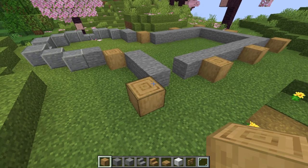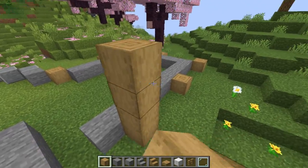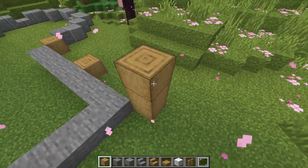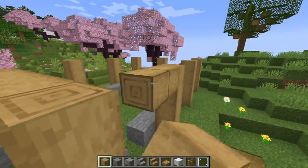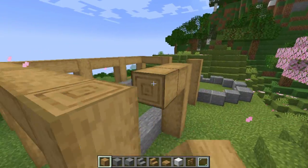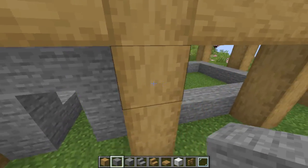Raise up the stripped oak logs by another three blocks, going all the way around the house — we will raise these up more later. After that, place a horizontal beam connecting the tops of every single pillar of stripped oak logs. Then fill in the rest of the bottom with stone, leaving gaps for the windows.